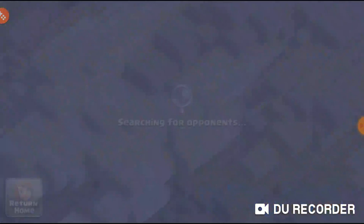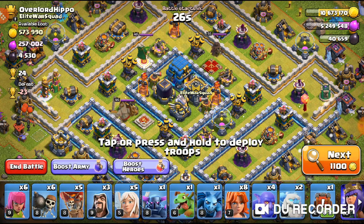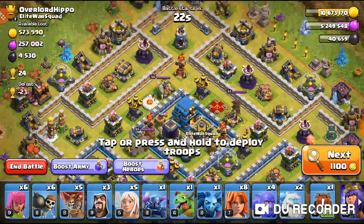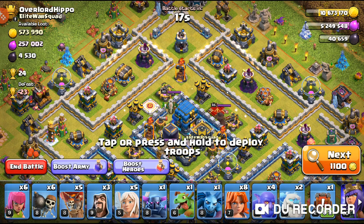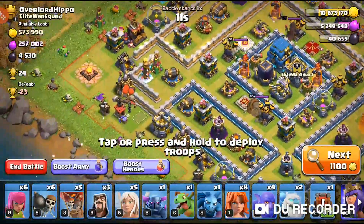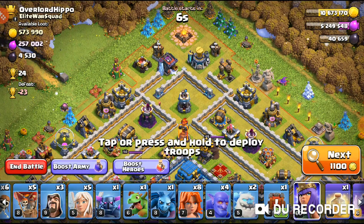I want to let you guys know how we're doing the upgrades. The king and warden will be down constantly, and the queen will get the book of heroes all the time. We'll probably have a max king and max warden before a max queen, which seems weird, but medals will go to the queen — so by the time we max king and warden, the queen should be maxed too.